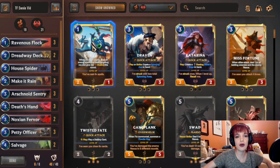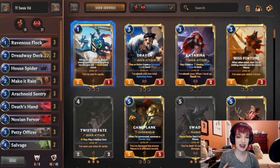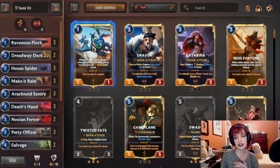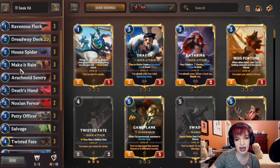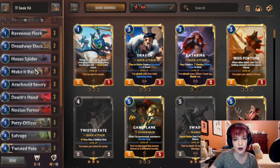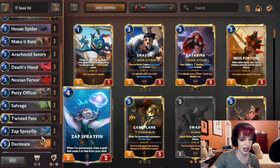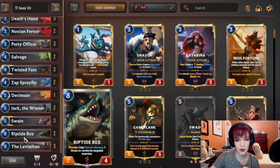Hey there, OneMel here. Today we're going to go over a TF and Swain deck. This deck is pretty well optimized for ladder — not going to be a lot of changes wherever you may see it, simply because the cards are the best that they are. But we did make a few changes from typical lists, as in we do focus on the damage of leveling up Swain. We don't really care too much about TF. We do have the Salvage and the Sprayfin which help, but most of this is going to be focusing on leveling up our own Swain.